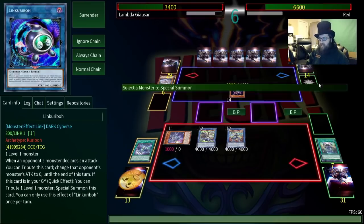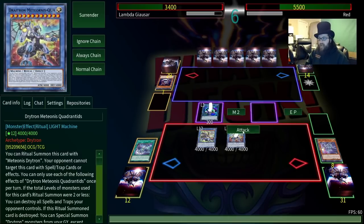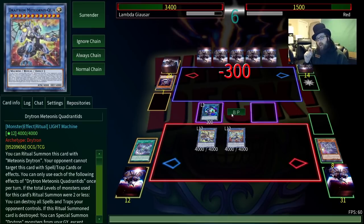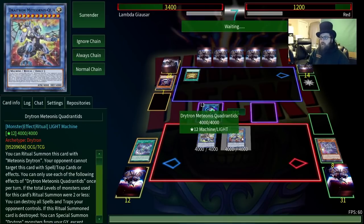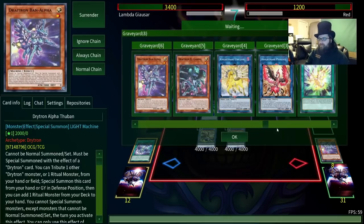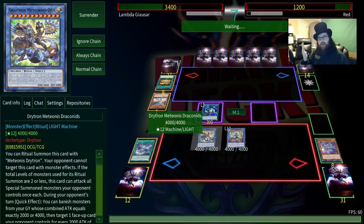And then we're gonna make Link Karibu just in case. This thing can attack every special summoned monster once, which is nice, and then during the opponent's turn it can banish monsters from the graveyard to destroy a card on the opponent's side of the field. For every 2,000 you banish you get to destroy another card, up to two. Basically you can banish two Drytrons to pop two cards, or you could banish a 4,000 attack monster and pop two cards. It's basically a double Drydent — double Drydent on a 4,000 body that also can't be targeted by monster effects.